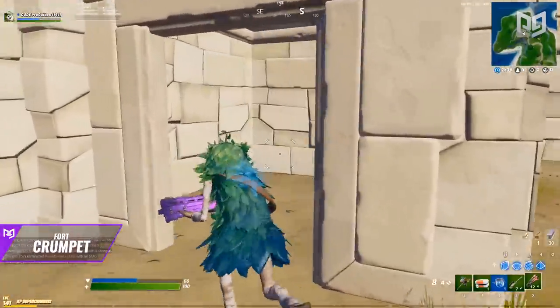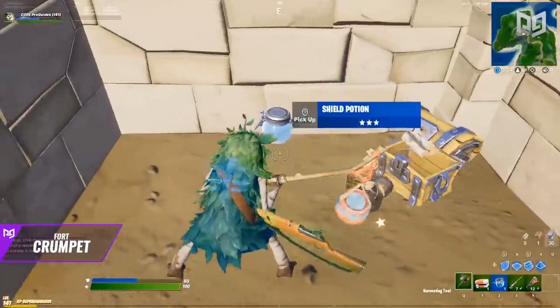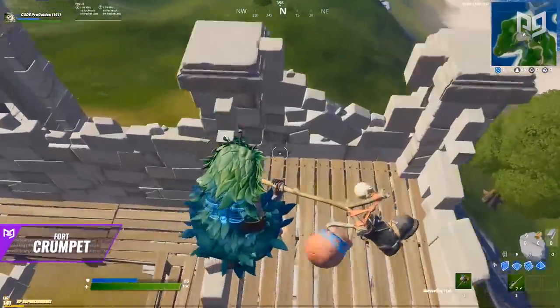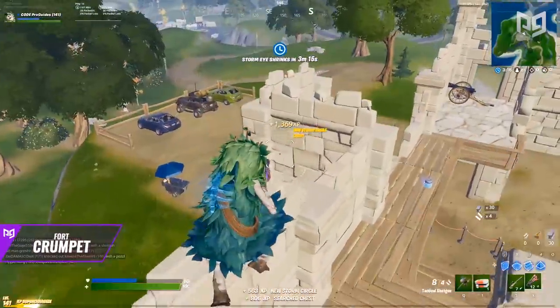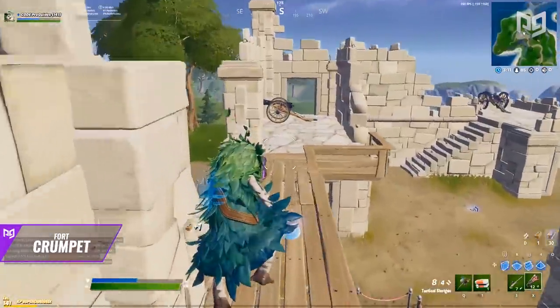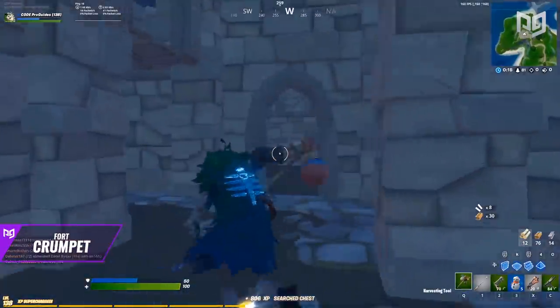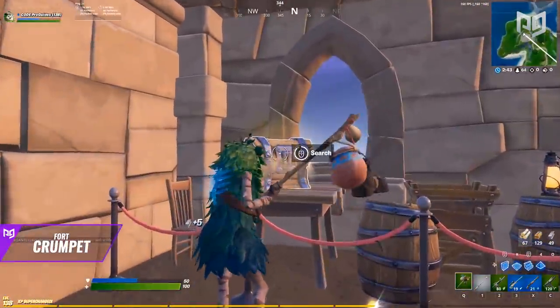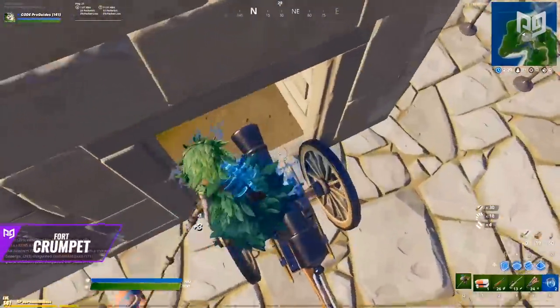Next, make sure you learn all of the chest spawns. This is a key tip that applies to every spot we mention in the video today. Knowing where chests are located is extremely important as it makes your looting process very efficient and gives you a good idea of loot paths you can take when opponents are nearby. One great thing about Chapter 2 is that chest spawns have a 100% spawn chance, meaning there will always be a chest in the same place as it was last game.